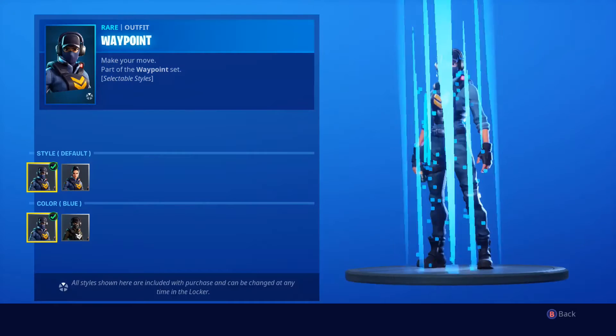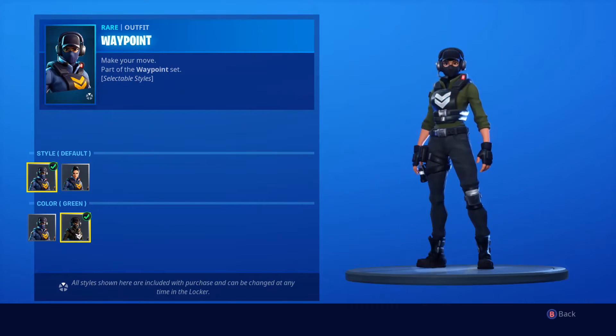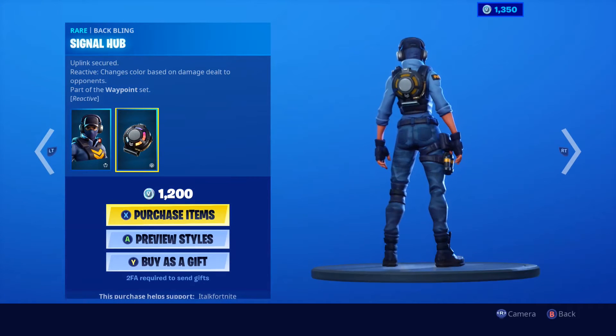Waypoint is back with a couple of edit styles — hat, no mask, and green. I really like her green form. This is what I like about her — I'm really tempted to buy her. Her back bling is the Signal Hub; the more damage you do, the more it lights up.